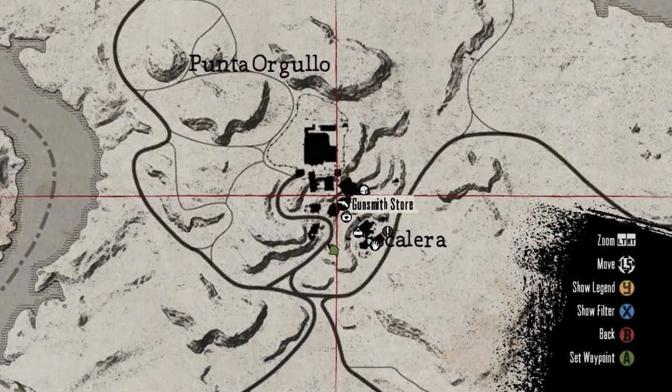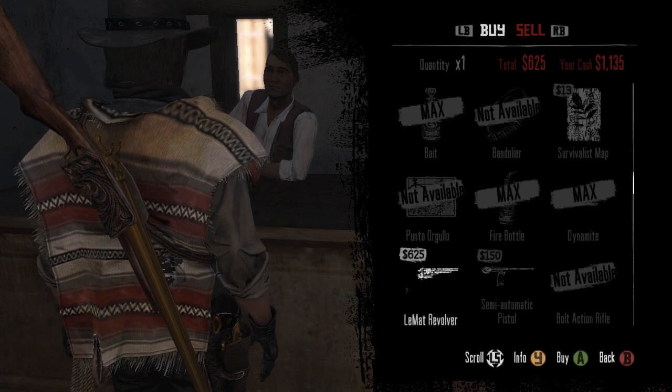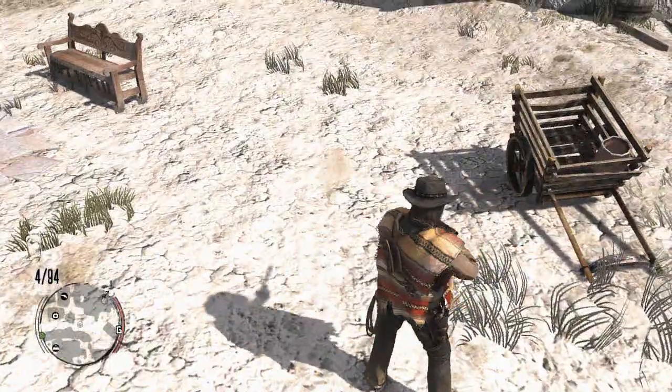The semi-auto shotgun can be found in the Mexican town of Escalara. Visit the gunsmith and he will sell it to you for $500. Fun fact: the semi-auto shotgun is the Browning A5 12-gauge, which is no longer manufactured.